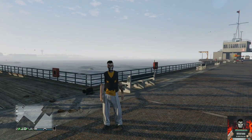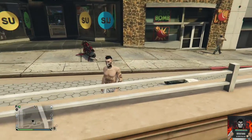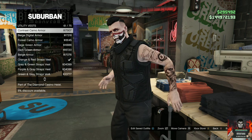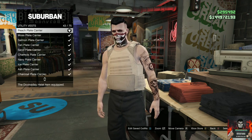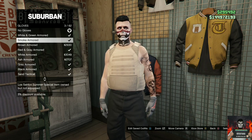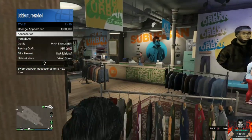Now for the final clothing glitch, I'll show you how to get fully invisible arms and chest. Make sure you have the pants or joggers that you want the invisible chest and arms with. Head to the closest clothing store, go to the top section, go to utility vest, and purchase the peach plate carrier. Then go to accessories, go to gloves, and purchase any gloves you want. This part is important — make sure you do not have any accessories on your character except the gloves you just purchased.